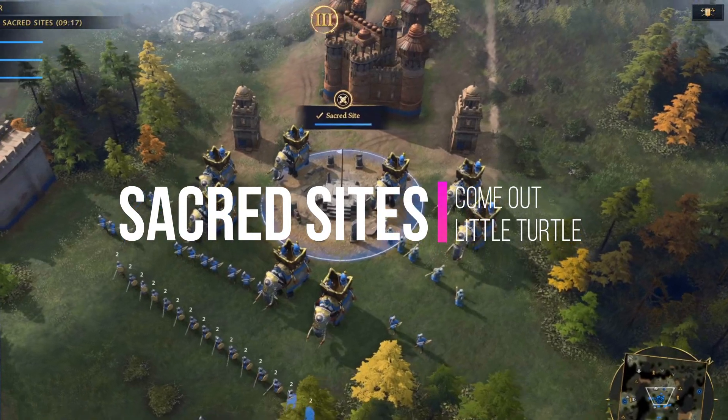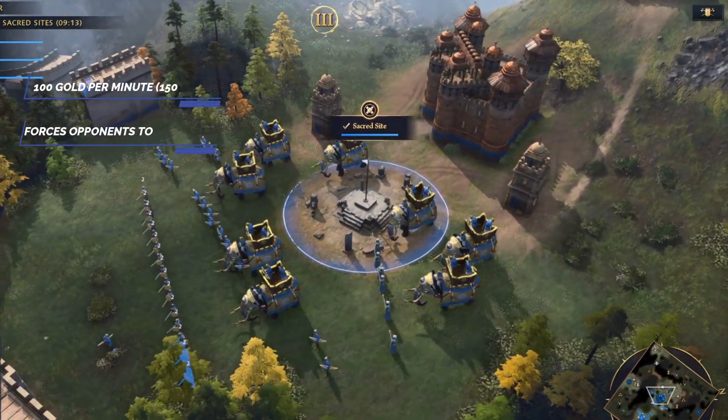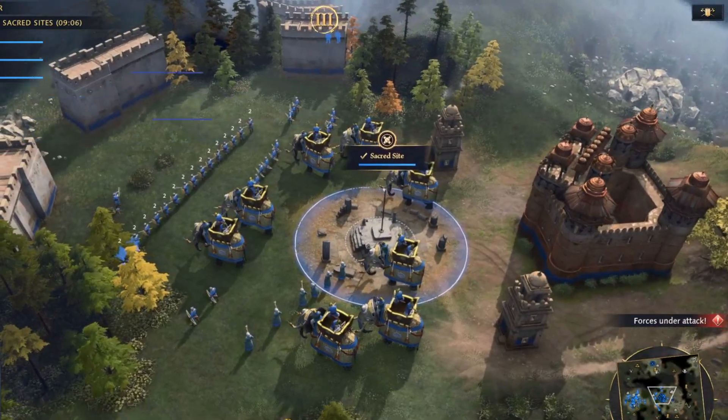Much like relics, capturing sacred sites provides 100 gold per minute along with pressuring your opponent to respond. If you find yourself having trouble beating a turtle, sacred sites are a good option in making your opponent come out from their base and fight you on your turf.